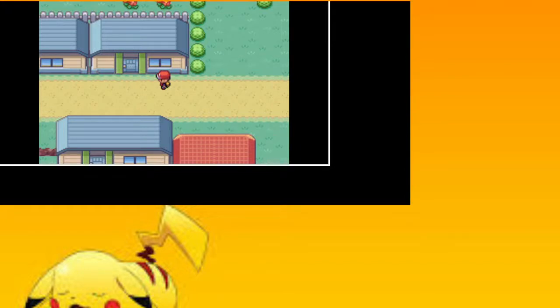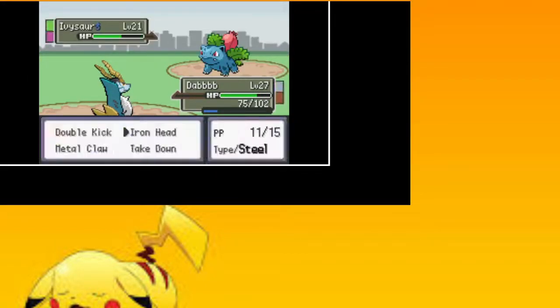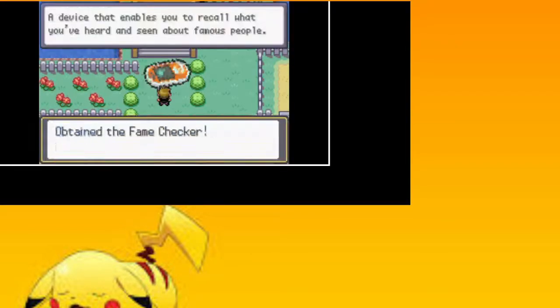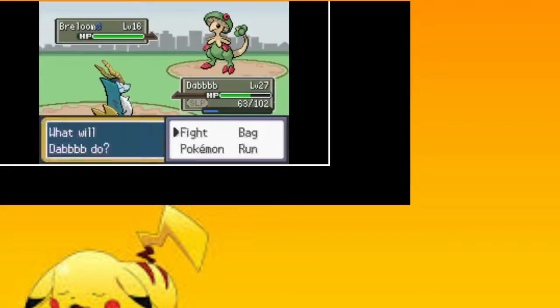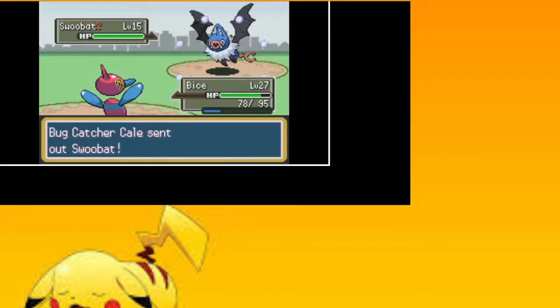That is unfortunate. I'm gonna fight the rival battle now — he has a Curly apparently. Good thing it dies to Iron Head from Cobalion. Oh no, Venusaur — oh he put me to sleep, that's a problem. Good thing I have Cybeamon — bice the Porygon-Z. Nice, I literally one-shot everything. Gamer grew to level 10, he's trying to learn Bite.